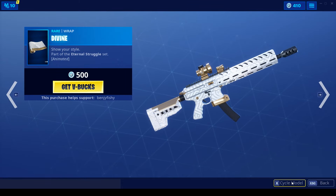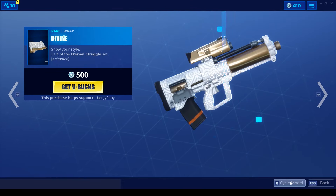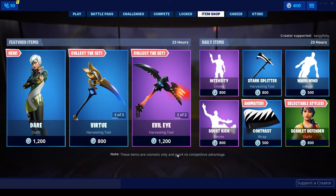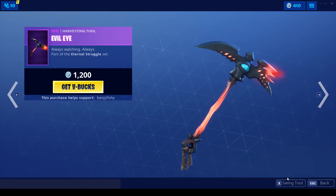Then we have the Divine Wrap, pretty fire wrap. It is animated and looks very nice on all of the guns. Then we have the Evil Eye pickaxe, pretty fire pickaxe as well.